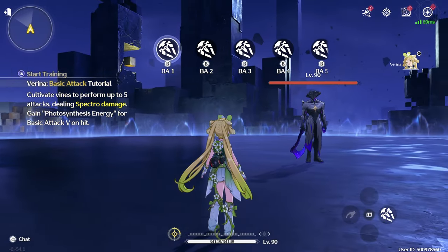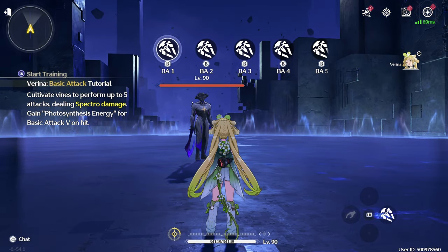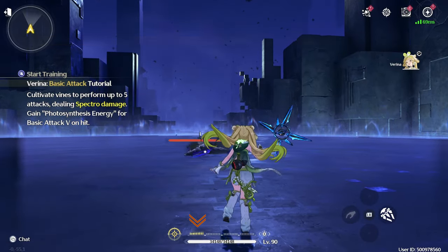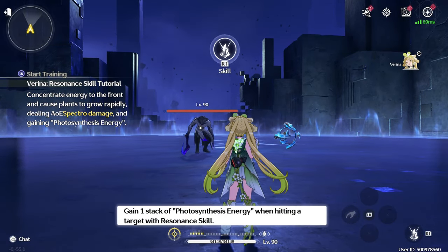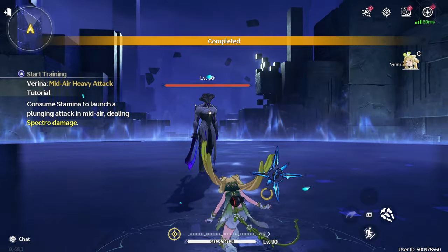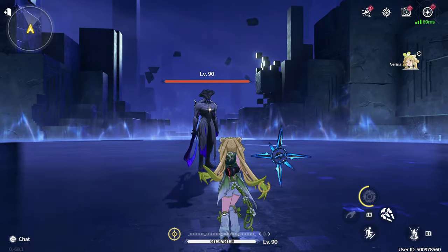Verena is a spectro-rectifier user who uses stacks of photosynthesis energy to aid her party in combat. Her basic attack has five sequences and will generate one stack of photosynthesis after each full rotation. While airborne, casting her basic attack will consume one stack of photosynthesis to recover concerto energy and HP for all allies.